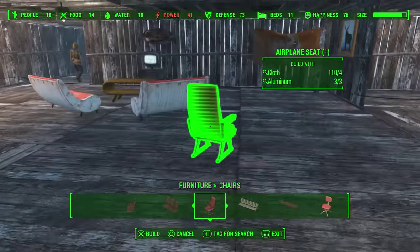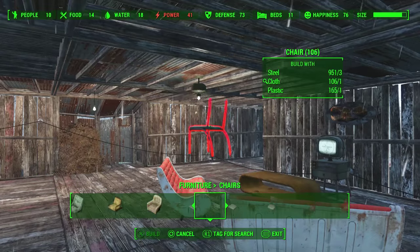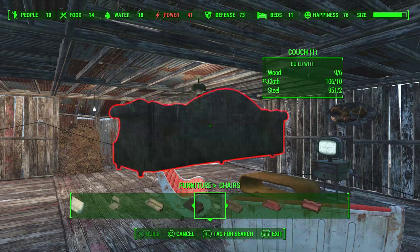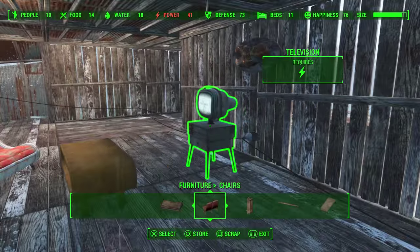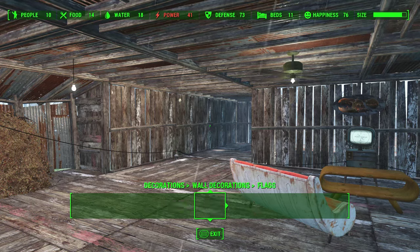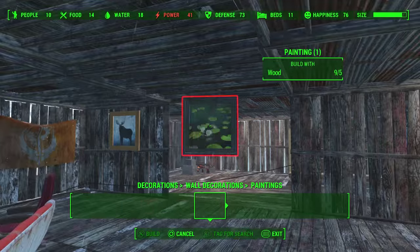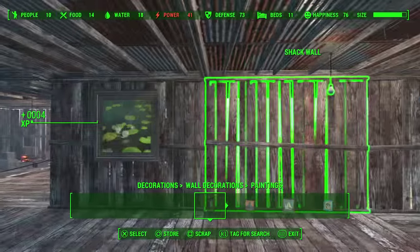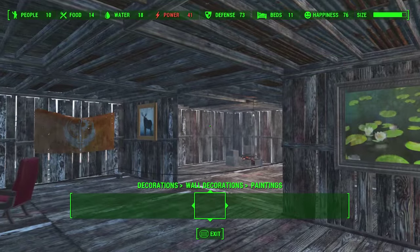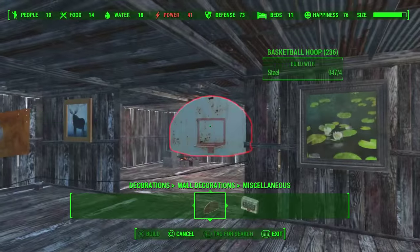Last but definitely not least is furniture, and I really don't need to explain anything — you just pick the furniture, collect the materials, and make your living room, entertainment system, bedroom, or bathroom, whatever it may be. Just collect the materials and you can make whatever — lay some paintings, lay some flags. I had the Brotherhood of Steel all over my house. And that's pretty much the gist of the settlement.